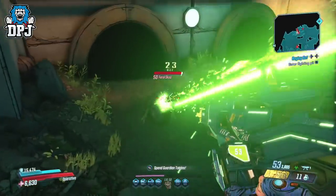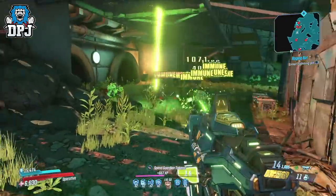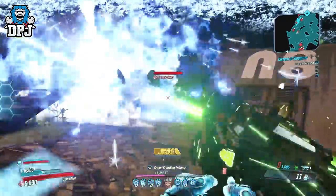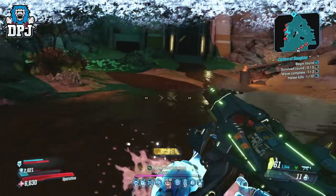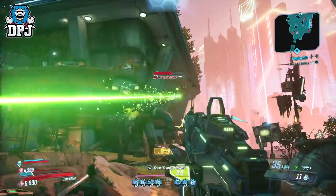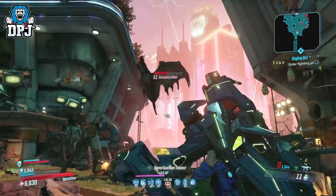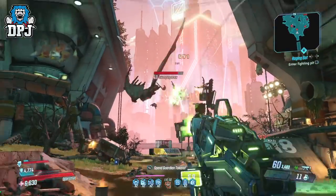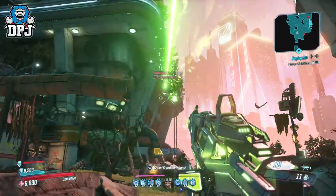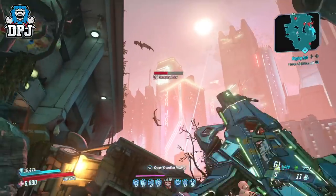I've been waiting for a class mod like this that changes the game for Zane for quite a while. We had a great one within the last event — the one called the Anti-Freeze — and it was my go-to. For that you really needed to pair it with a speed build to get the most out of it; you got plus 40% damage while jumping and sliding, which worked amazing for me. But I do feel this one is going to take its place — the Seein' Dead is going to be my new go-to.